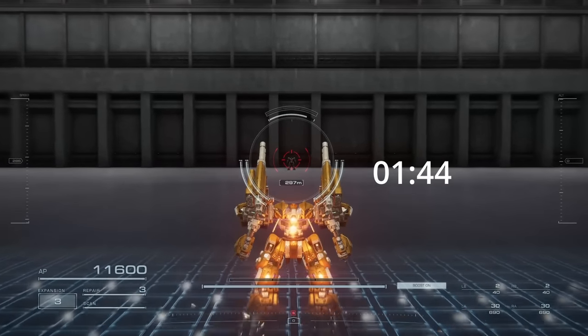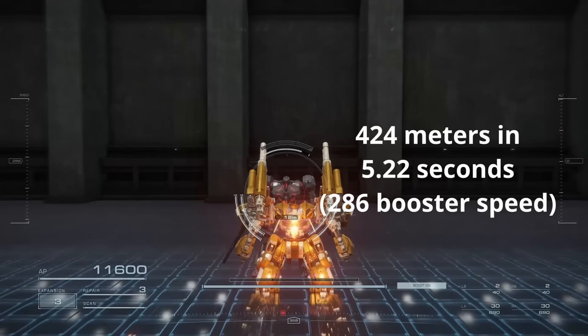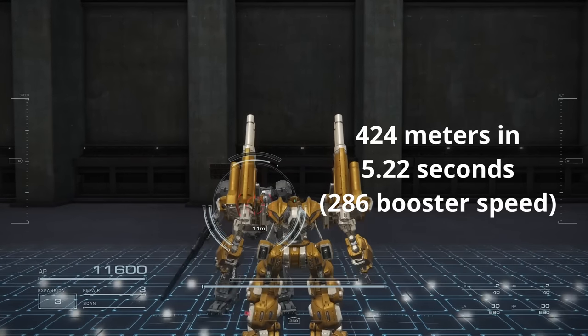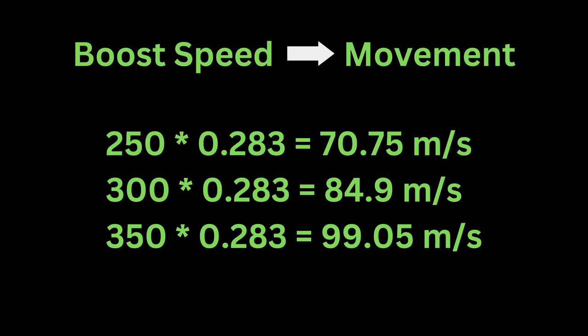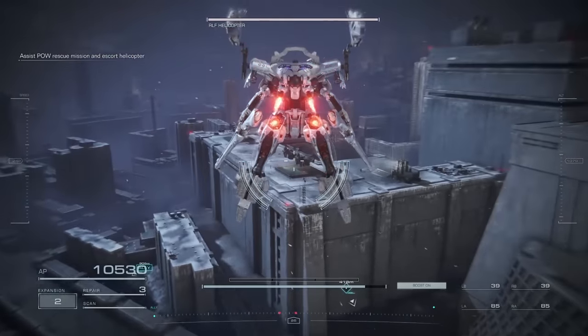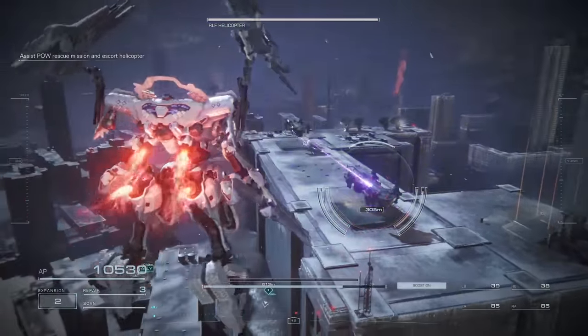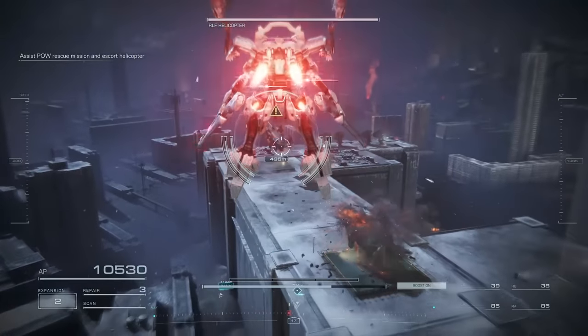That was just the thrust. Thankfully, upward thrust and upward energy consumption are easy to understand. Upward thrust is how fast you ascend. The lower your upward energy consumption is, the less energy you consume while flying upwards. An implication of lower upward consumption is, therefore, more airtime since you spend less energy in the air.